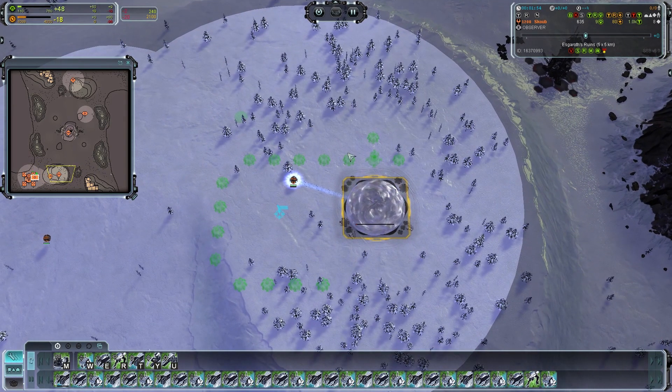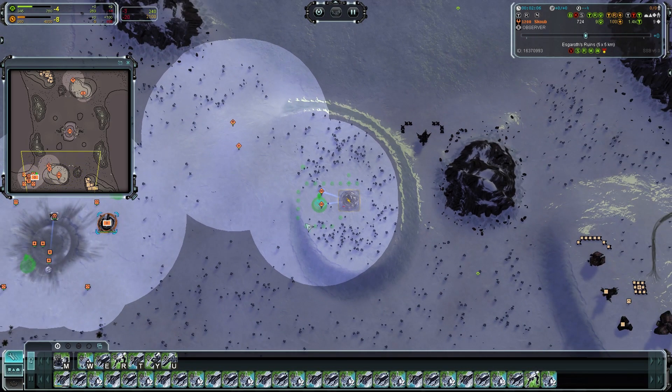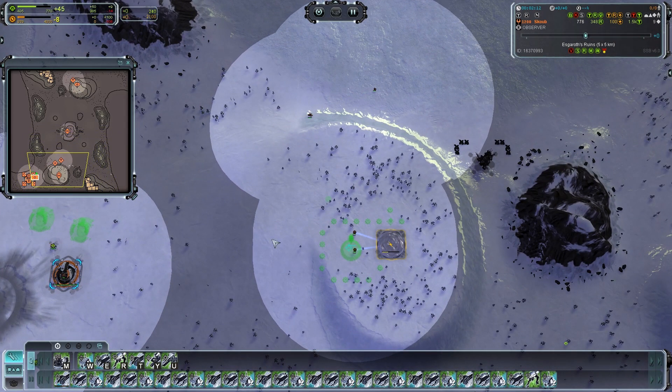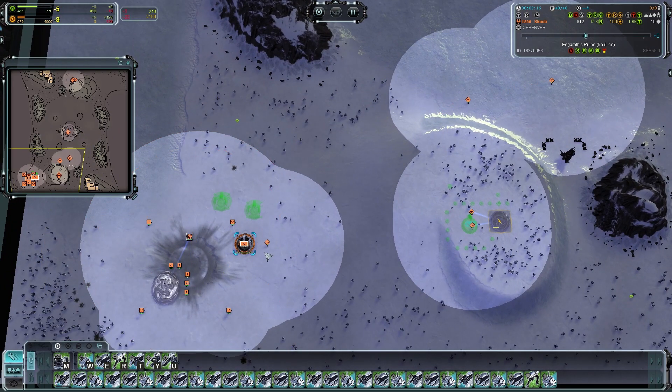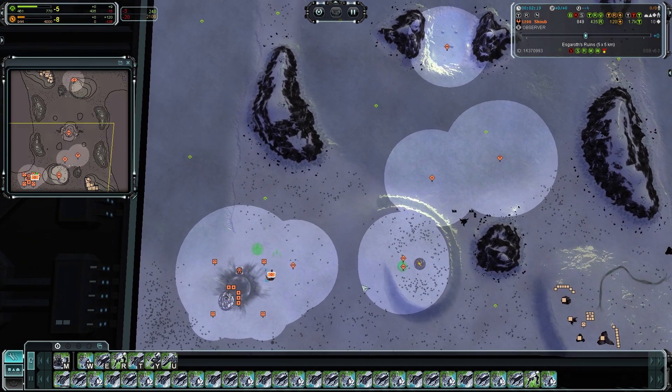After the hydro I will build three more power generators, one radar, six more power generators, one power generator, then an energy power generator, and one air factory. We will need all this power to build the commander grid and to upgrade one factory to T2.